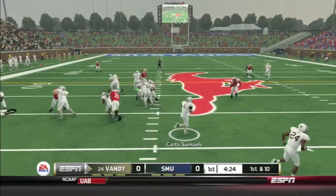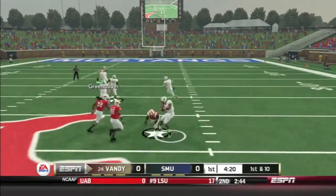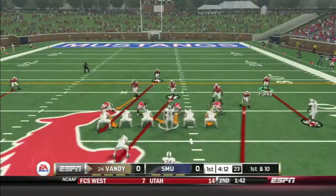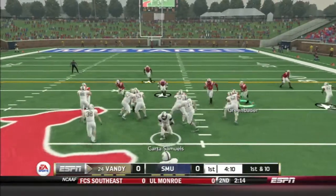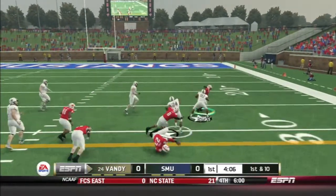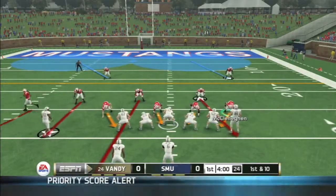Now cue the Vanderbilt offense. Curtis Samuels pitches it to Wesley Tate and he has all day, but for some odd reason he runs into contact. If he went to the outside he probably would have been gone. But I can't complain — we still haven't conceded a touchdown. Tate stiff arms our defender for a good eight yards and gets another first down. This defense is already facing pressure.